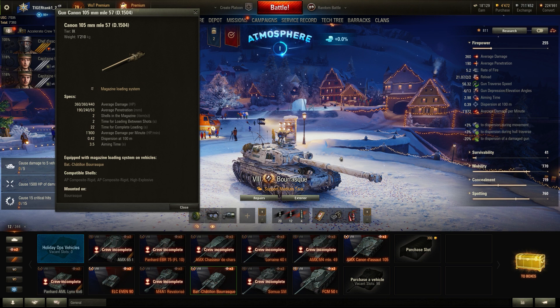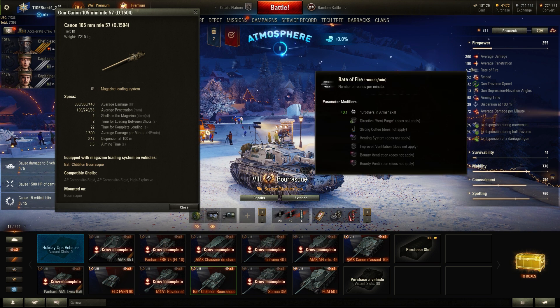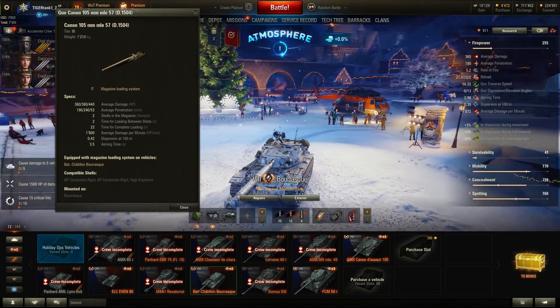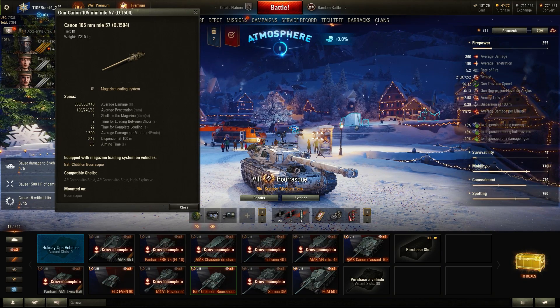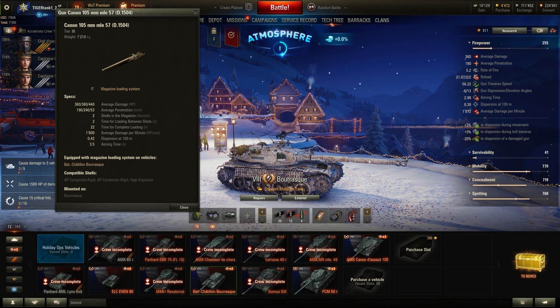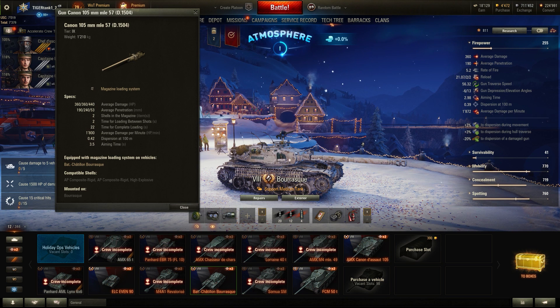How did Wargaming think they could balance it? They didn't give it a lot of pen — 190 millimeters with a 105mm gun is not a lot. But at the same time, against not very well-armored targets, 190 will be more than enough, and the Bourrasque, since it's so mobile, will mostly go up against vehicles that are also mobile and don't have armor. So 190mm of penetration will be mostly enough.